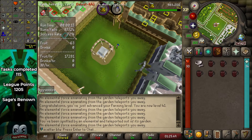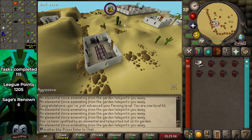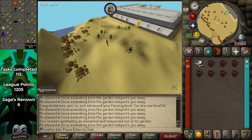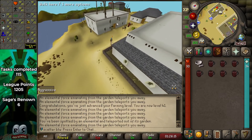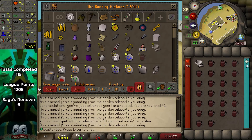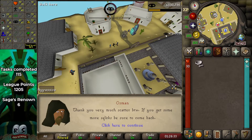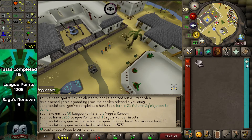I'm fairly sure I have 25 — I'll deposit these seven just to be sure. I'm not even going to check the task because I should be confident it's turn in 25 at once. It's going to be such a massive thieving XP drop. And... 470,000 XP! That's a hard task, all the way up to 73 thieving. Let's get started on the summer squirks — I'm going to need 200 of the fruits for 100 drinks.